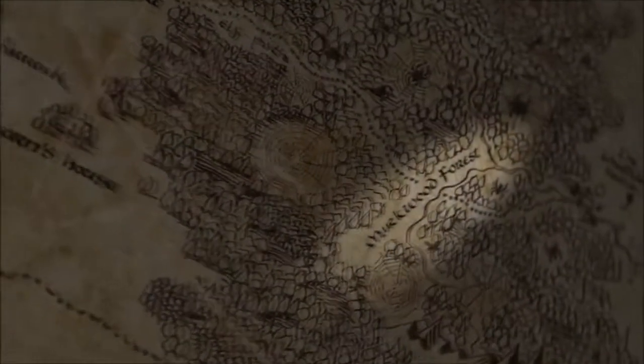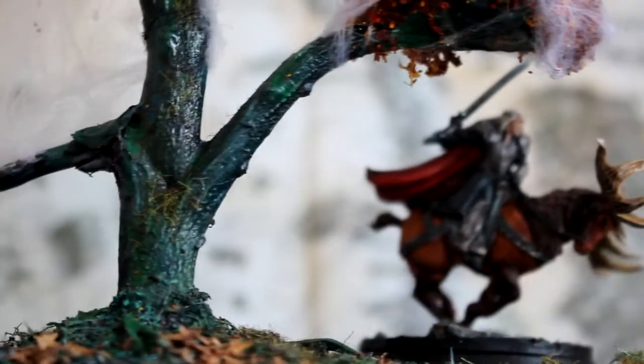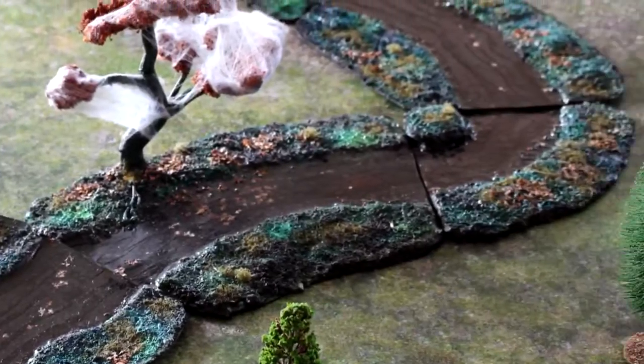Mirkwood is one of my favourite environments in all of Middle-earth — treacherous and unnerving. I have always wanted to make some terrain for the woodland realm. My plan was to make scatter terrain using three key parts shown in the films and the books: the Elven Road, the Black River, and of course, trees.